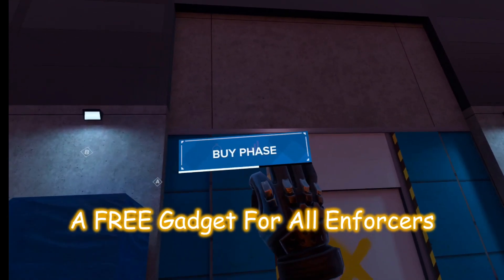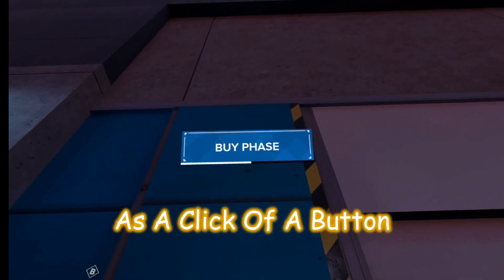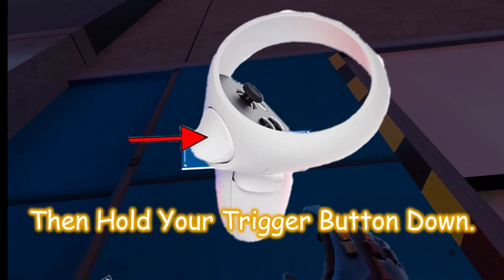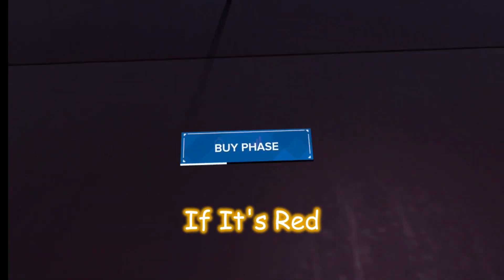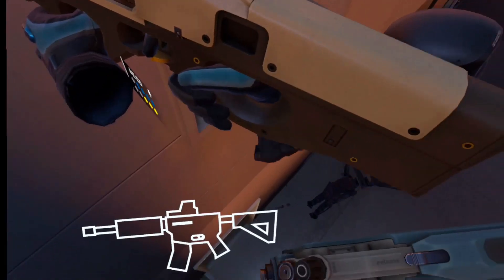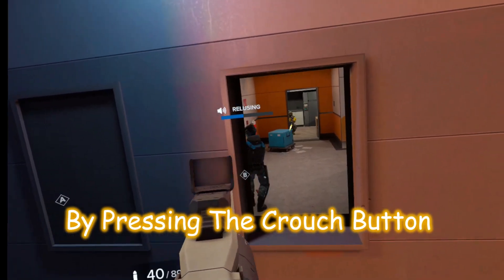The grappling hook is a free gadget for all enforcers. It's as easy to use as a click of a button. Approach a wall with your hand up towards where you want it to attach, then hold your trigger button down. A red or green line will appear — if it's red, you're either too close or too far from the wall. When it turns green, let go. You can swing into an open or closed window by pressing the crouch button.